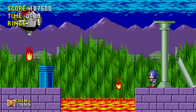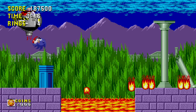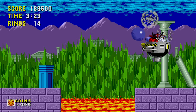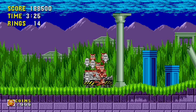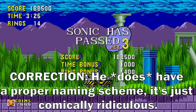All of Dr. Eggman's inventions have the word 'egg' in them. I don't expect him to be the best at naming when his entire evil scheme is to create a city called Eggmanland. He may have 300 IQ, but none of those IQ points are being used in proper naming schemes. Alright, now we're done with Marble Zone.